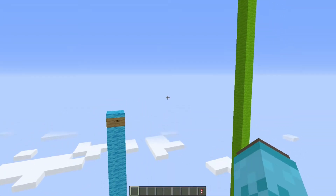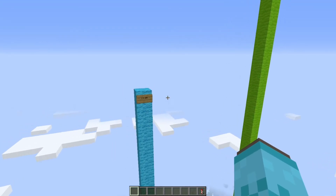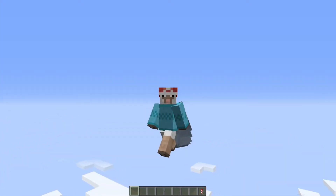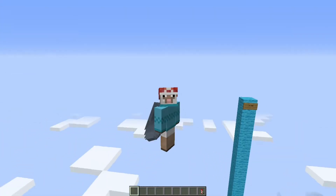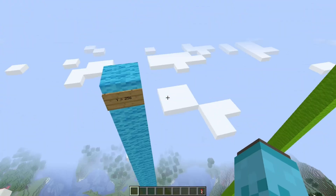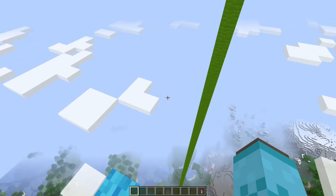Now, if you weren't aware, they've recently extended the build limit both up and down 64 blocks, which gives us 128 new blocks of space to work with. However, there's one small caveat in that you can't actually play with it in your old worlds. That's because the new snapshot overwrites the existing bedrock layer, and they just haven't put in the code yet to fix that for existing chunks. Basically, what you get are these chunk areas where the new chunks will generate down to negative 64, but the existing chunks will stay the same.